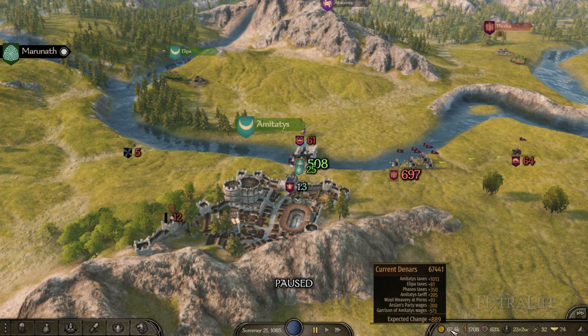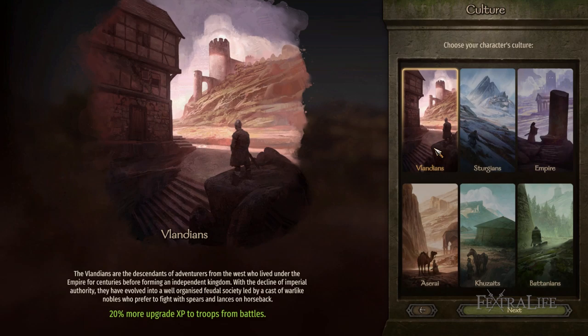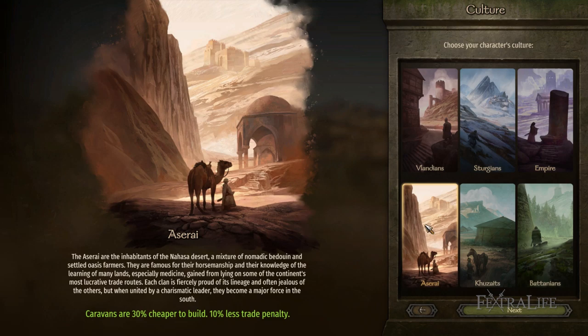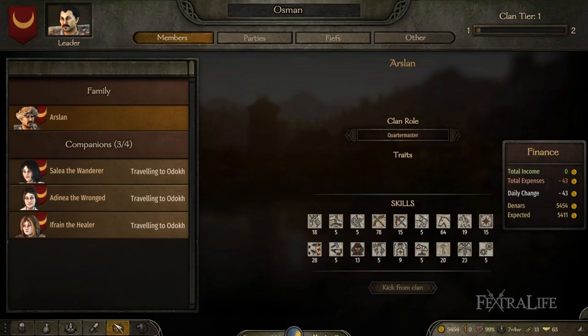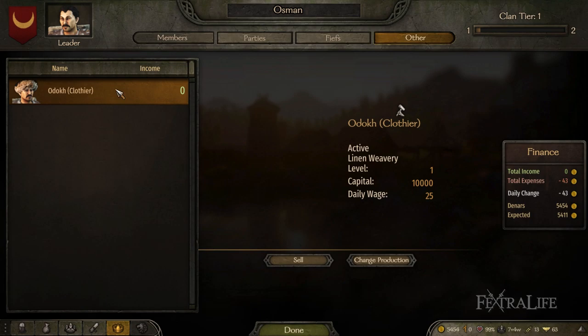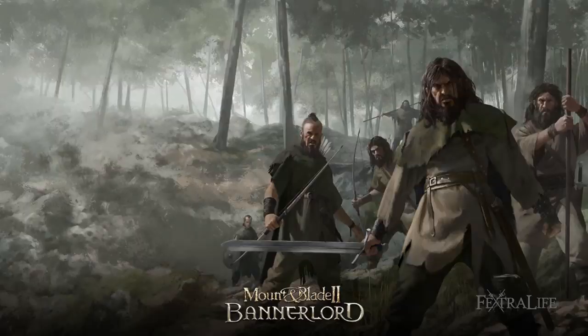That's why the decision to join a certain faction will be heavily swayed by the status of your current playthrough. For some scenarios the faction you wish to join might not exist by the time you seek them out. I'd suggest joining a faction which has a chance for expansion — one that's able to conquer castles and towns so that you have a chance of getting one for yourself. Be warned that you may lose some of your investments if the faction you join is at war with the faction where you established your workshops.